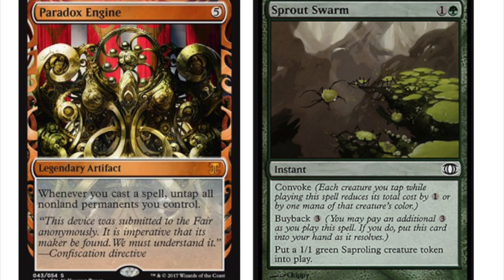In Modern, there is an infinite combo with Sprout Swarm — one green, it has convoke and buyback. You pay the buyback cost, get a 1/1 green Saproling creature token into play, and once that creature enters play, Paradox Engine untaps all your non-land permanents including that creature, which can then be used to convoke the next spell. You can do this an infinite number of times, essentially buying it back and going infinite.